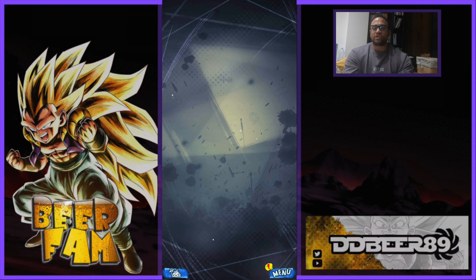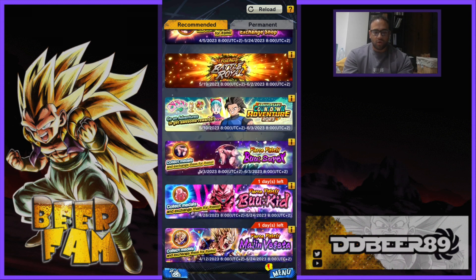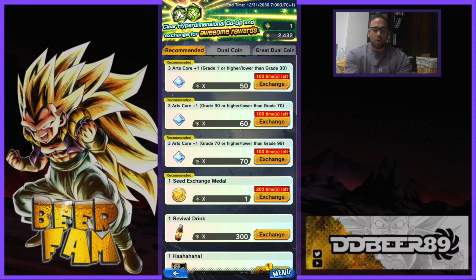Next you're going to go to your Exchange. You will have to do certain things to get these Exchange Medals to exchange them. First thing you're going to do is go all the way to the bottom of Recommendation and you're going to see 'Clear Hyper Dimensional Co-op and Exchange for Awesome Rewards.' The easiest way to get them is to play your Hyper Dimensional Co-op Battles, get those rewards, and you'll be able to exchange them for your Art Cores. These aren't the Seeds yet — you've got the Art Cores. These will update themselves every few weeks, so keep an eye out.